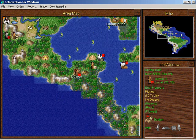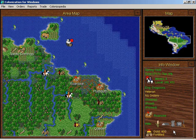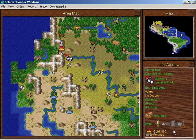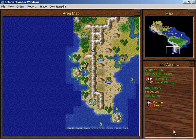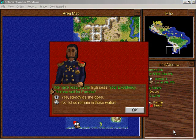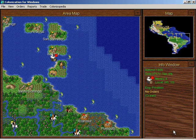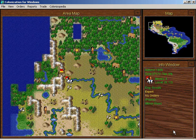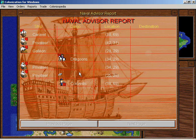It would be nice to have a road to Nobscot — it's kind of a long way, but I'd better get started. And here's our caravel with our farmer in the middle of nowhere. I want you to go back to the colonies. We have a great navy now — if we look at our naval advisor, we have three privateers, a galleon, and a caravel. Which is a pretty useful navy.